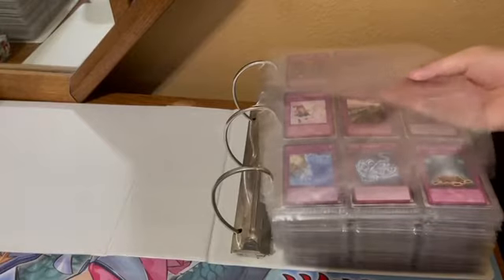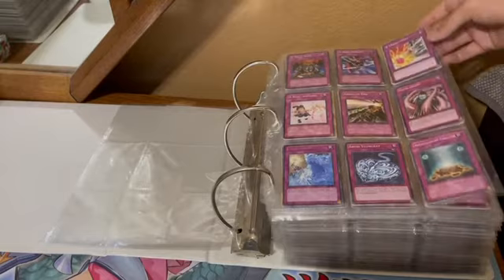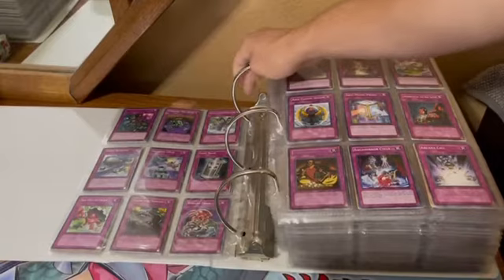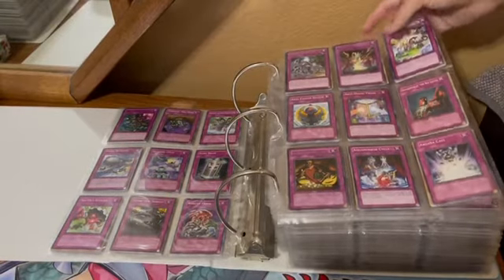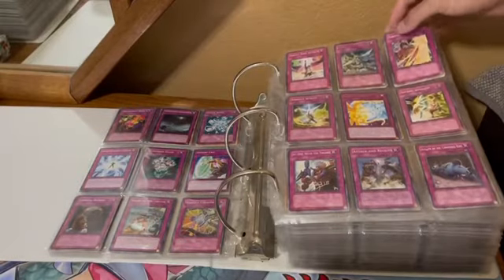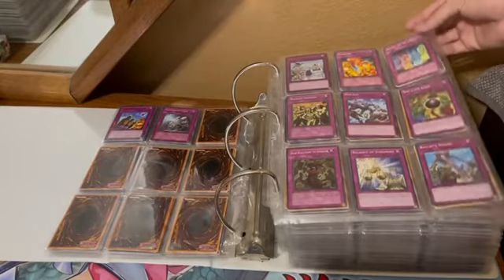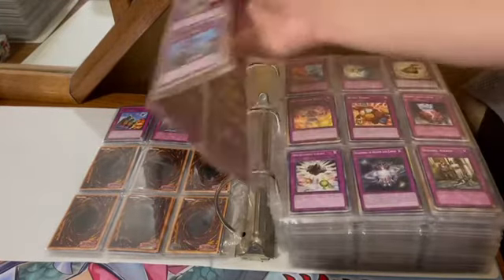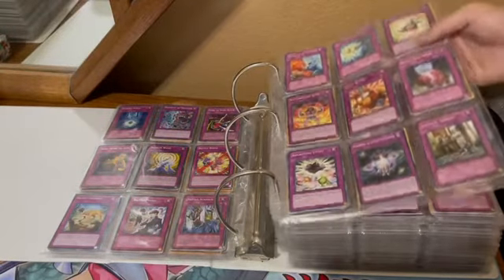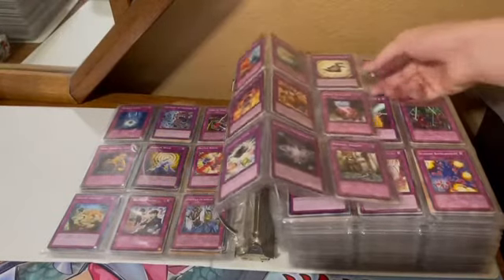Nothing in the numbers for traps — they didn't really make too many number-related trap cards. Starting off with the A's: some Ancient Gear cards, Sanction GHQ. To the B's — Bad Reaction with Tabasco. Barrel Behind the Door — that's an interesting trap.